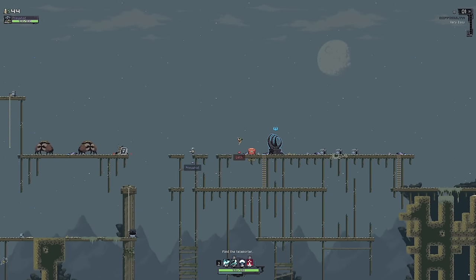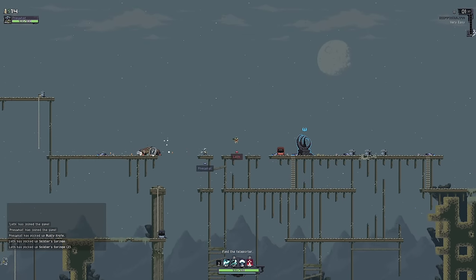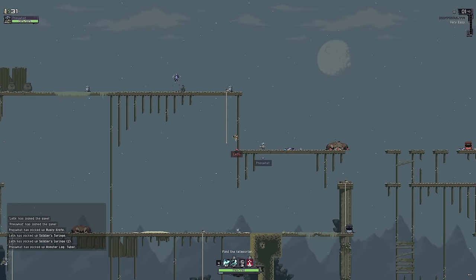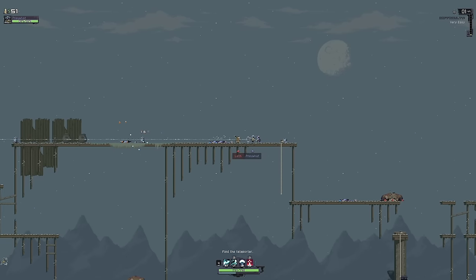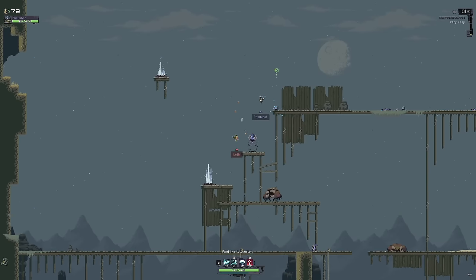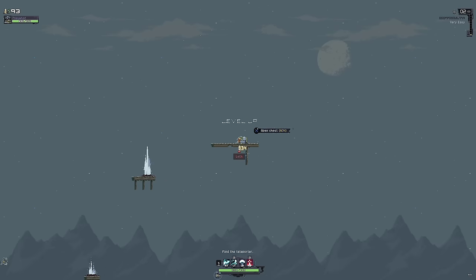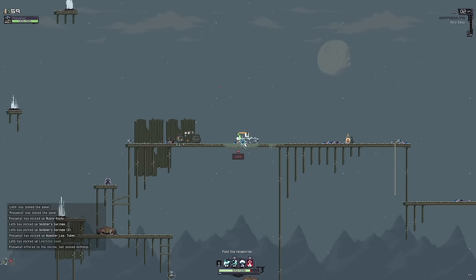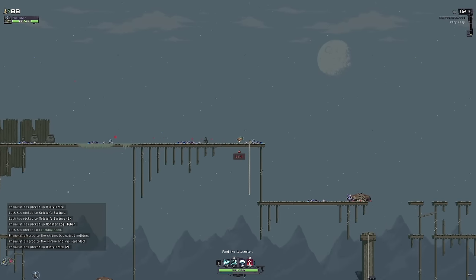You grabbing that? Syringe. You have to collect 15 logs to get this character — that's how I got it. I think it's monster logs specifically. He's probably my favorite character by far right now. I'll just check up here real quick. Oh, there's a chest. The leeching seed's pretty good, especially for my attack speed. Are you trying the shrine down there? I got another bleed.